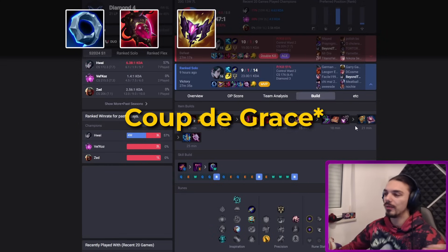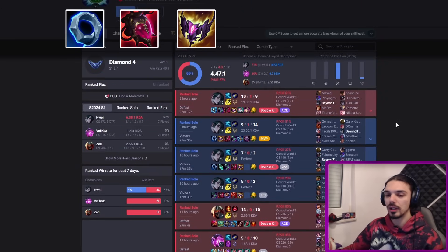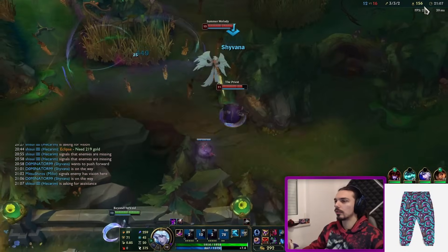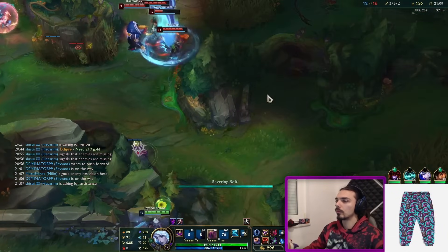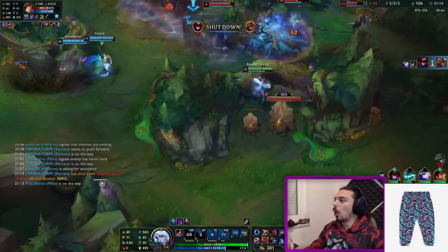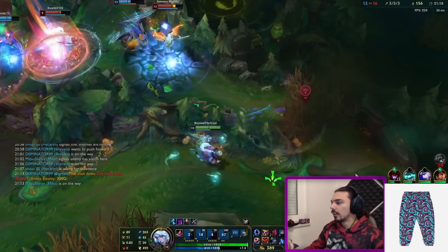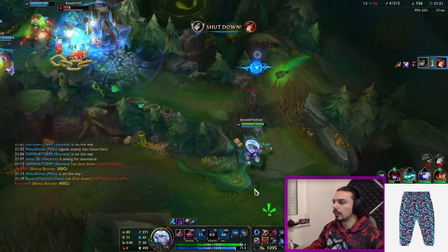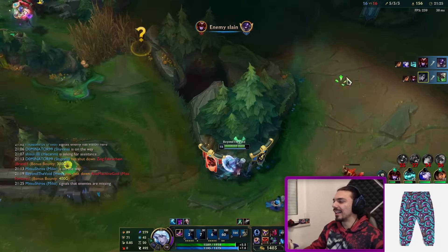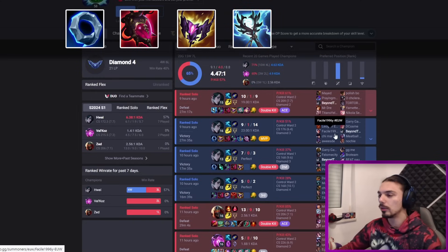Malignance synergizes perfectly with lowering magic resistance and doing bonus damage — you really cannot go wrong with it in every single game. Next is Shadow Flame, which kicks in with Presence of Mind. Both of these synergize so well that you'll execute everything you land. There are so many moments in games where I don't think I'll get a kill but it actually winds up being one. The snowball potential is so good and the control it gives you later on is phenomenal.